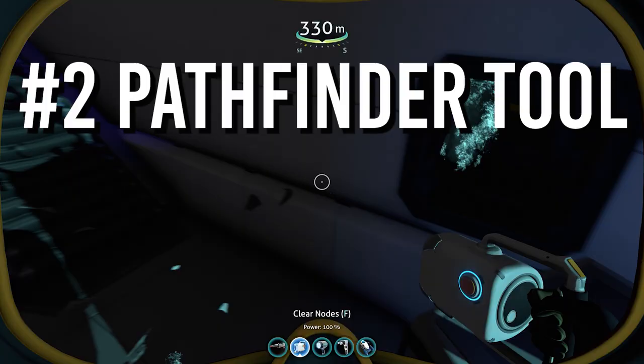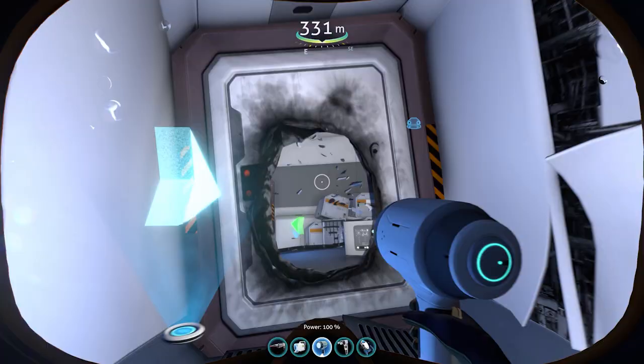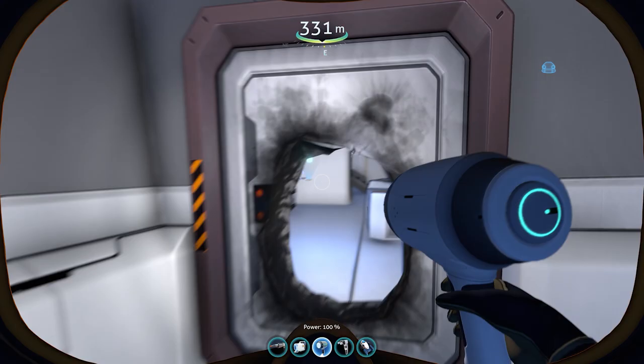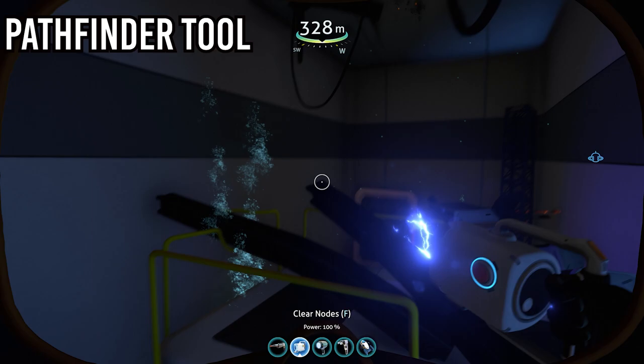The Pathfinder Tool. In Subnautica, you must venture through underwater cave systems as well as explore the wreckage of the crashed Aurora spaceship. Swimming through these tight spaces can be terrifying, especially when you are running out of air and cannot find the way back out. Fortunately, in the game, you are able to craft the Pathfinder Tool to help you find your way back out of tight spaces.